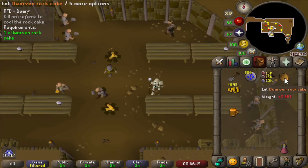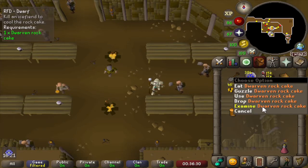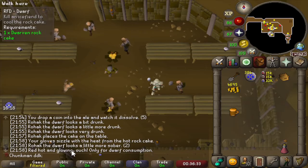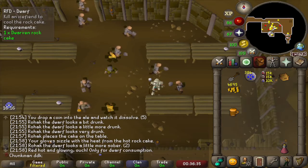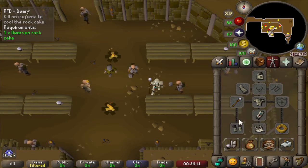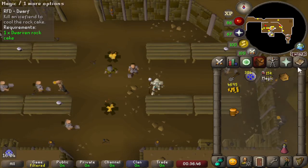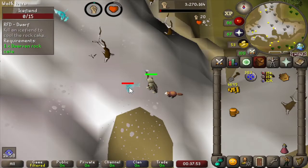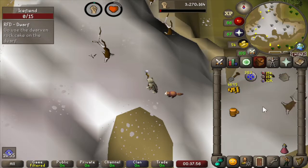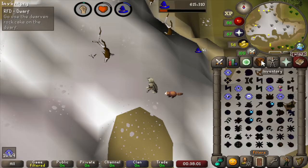And there's the dwarven rock cake — he said there was a special ingredient, I'm going to guess rocks probably. This is extremely hot, so red and glowing, only for dwarf consumption. Let's go and cool it down. We don't have the ice gloves, we just have normal gloves, so let's just kill an ice fiend instead. One ice fiend down — the rock cake is now just cool. Time to go back to the dwarf and give him the rock cake.